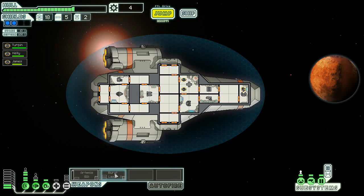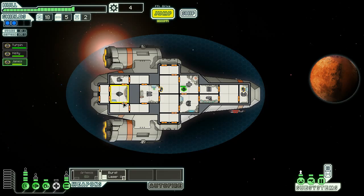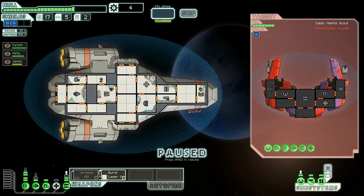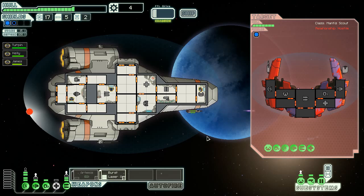Let's get our shields up a little bit, get some more shields. When we get enough scrap we'll get another reactor bar. Rebels are closing in - might want to start heading down to the exit. We catch our remote set of them being blockaded by a pirate ship. The ship hastily messages you: stay out of this or you will face our firepower. Attack the pirates. They pull away from the planet, moving to engage.